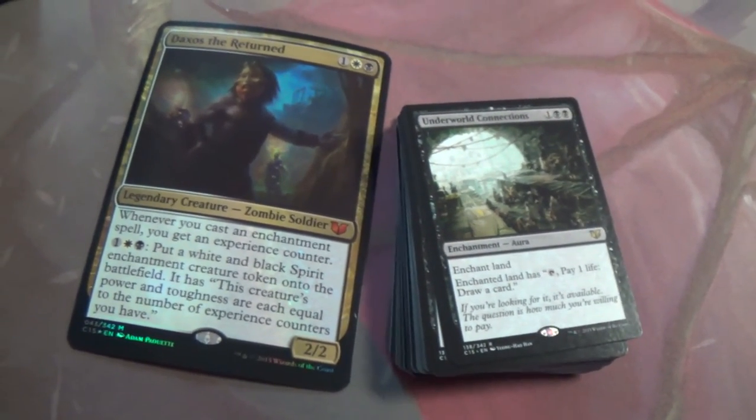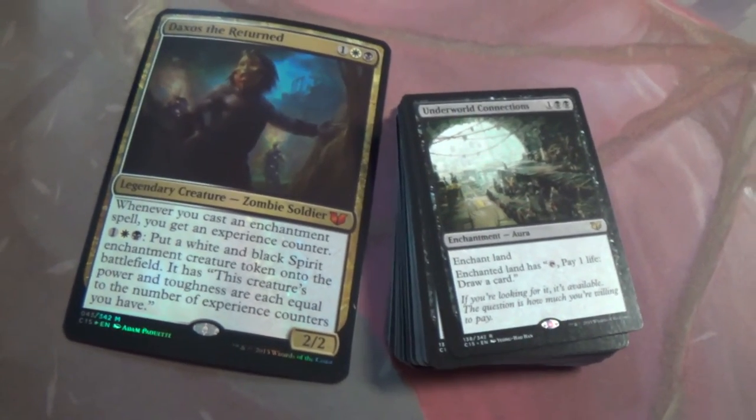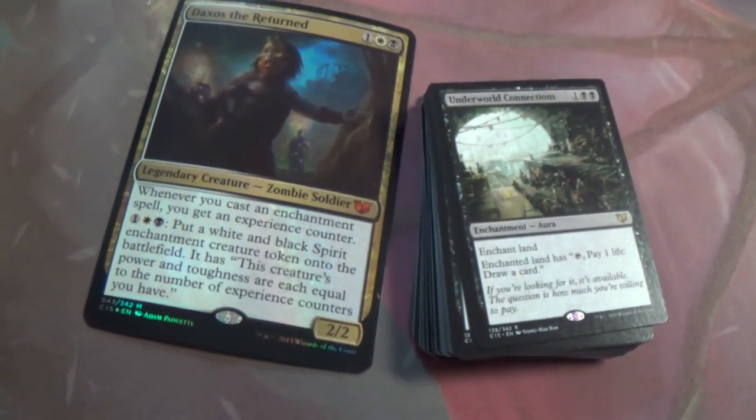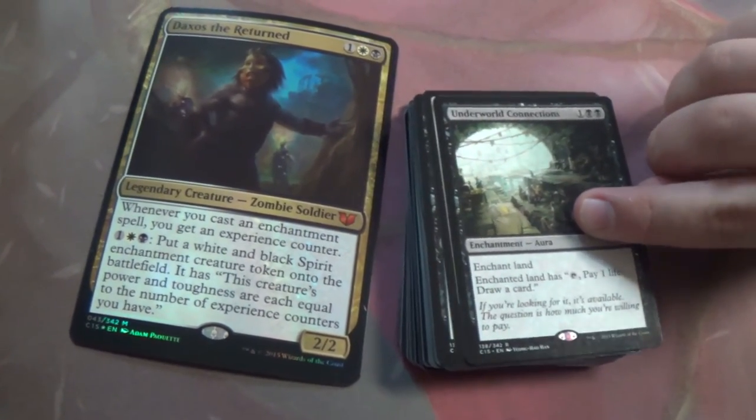Underworld Connections — seems perfect. It's an enchantment. You've run out of things to do, here's some velocity. Pay a life, tap a mana, draw a card. One life with 40 life to start? Not such a big deal.